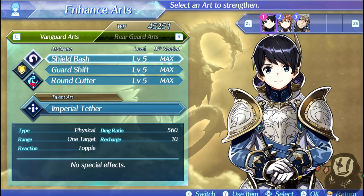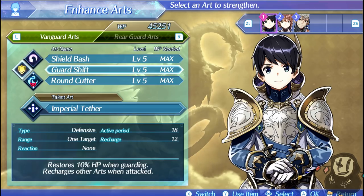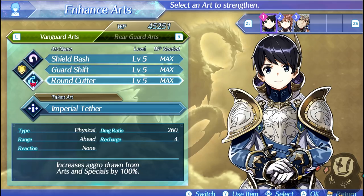The other thing I want to point out is Shield Bash. Shield Bash is the most reliable form of topple in Torna of the Golden Country, which is really good because you don't have to switch out to anyone to get this. It's very useful in conjunction with Laura and Adam, since they both come with break and launch respectively. Guard Shift works exactly the same as it does with Tora — when you're being attacked while this is active, you recharge. You'll mainly use it for damage mitigation. Round Cutter is a nice filler ability to help generate your specials while also generating a tiny bit of aggro.